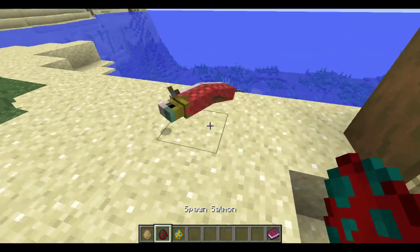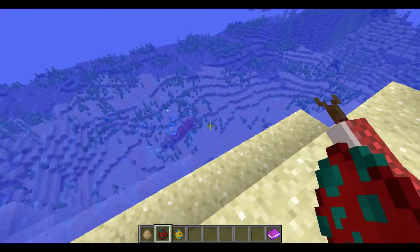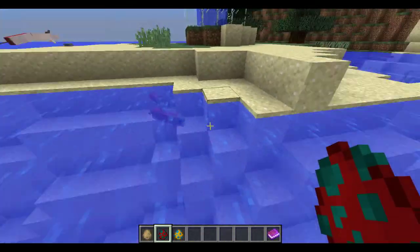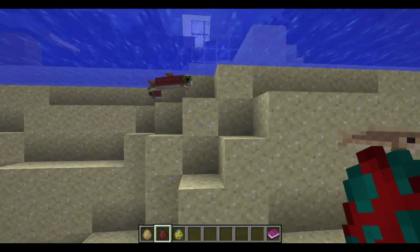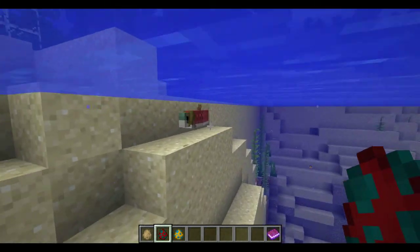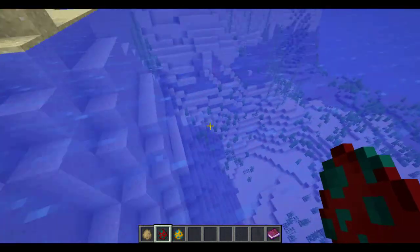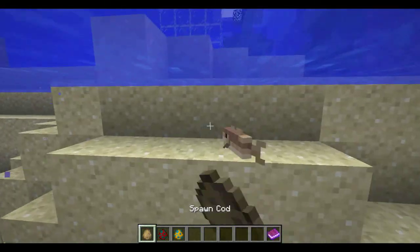Salmon are red and a lot bigger than cod. If you can see here, this is the cod, and then this is the salmon — they also wiggle all of the back of their body, whereas cod just has a small tail.